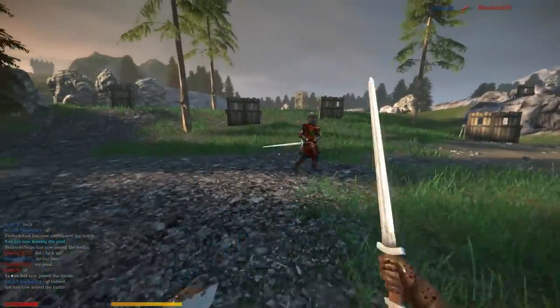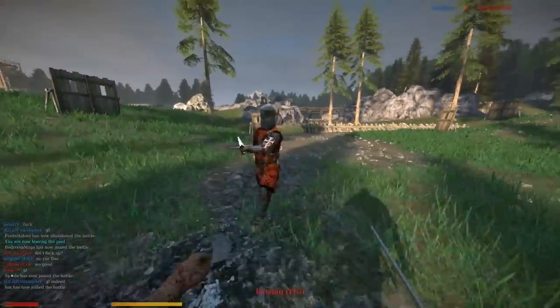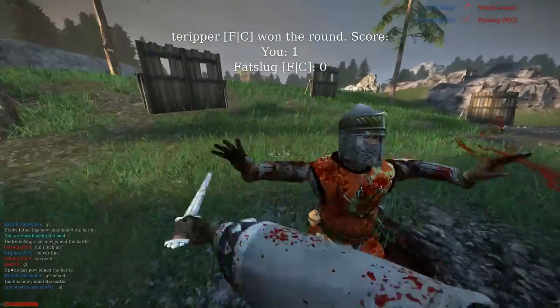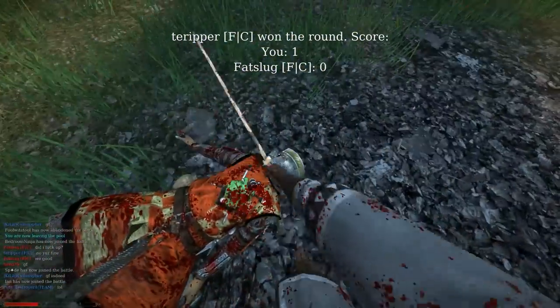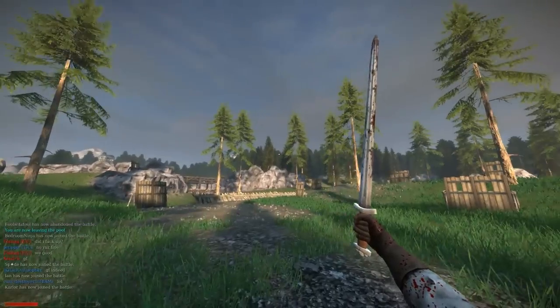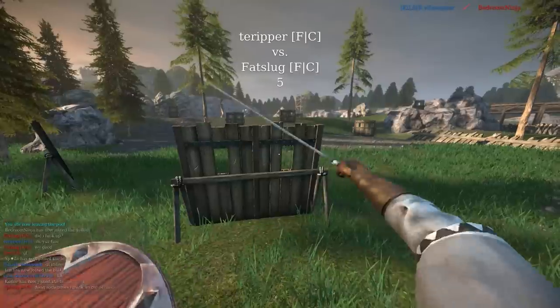Let me try to poke him with just the tip. There you go — you see I poked him with just the tip. It is a very good weapon to augment your bubble, which is the distance you keep between you and the enemy.